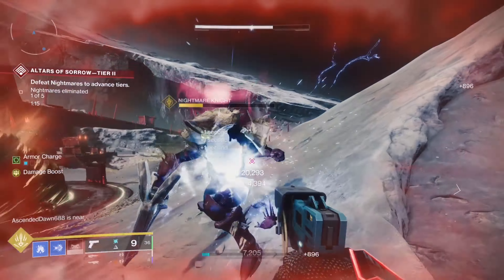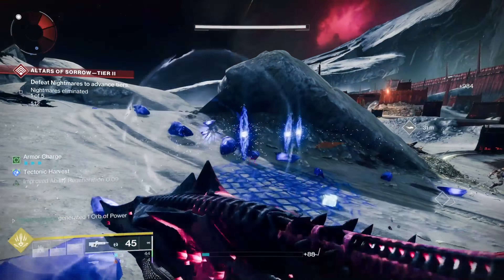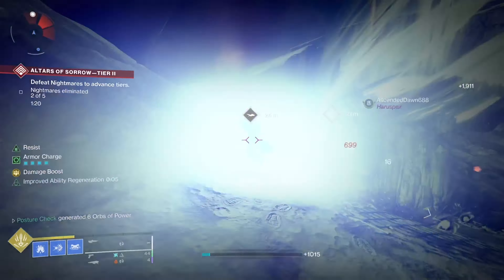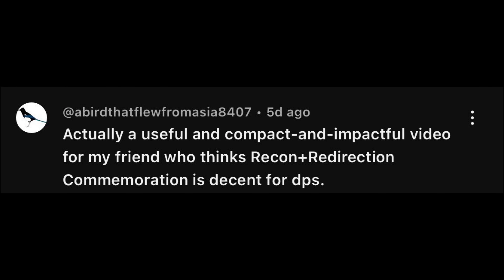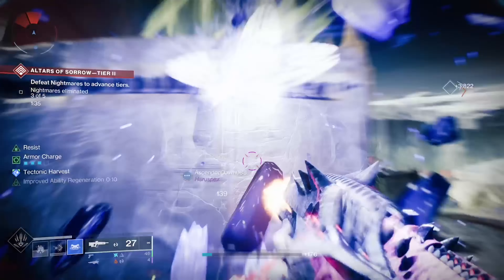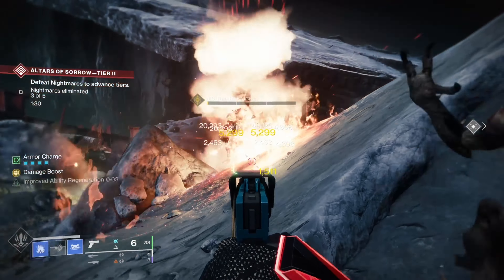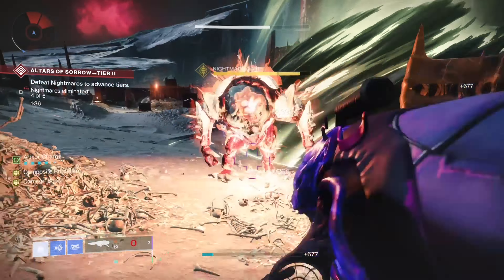Every once in a while I'll inspect someone and see them running an SMG with Bait and Switch, or a GL or rocket with Incandescent, and I die a little inside. I suppose I could make a video classifying perks and sectioning them off like I did for weapons. Bait and Switch on a primary weapon? You realize this means you have to use your heavy weapon to proc it. A commenter on the last video mentioned that their friend thinks Recon plus Redirection on Commemoration is good for DPS — so much is wrong with that, starting with the fact that it's a machine gun, and even at max Redirection stacks that's only 4 shots of bonus damage. The takeaway: please realize that some perks aren't meant for some weapons. If you're unsure what a perk is good for, ask a friend or the internet for advice.